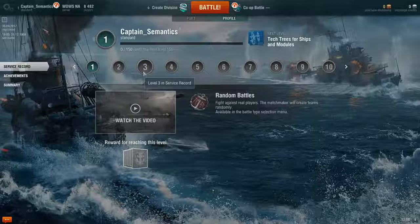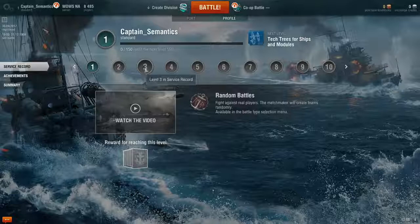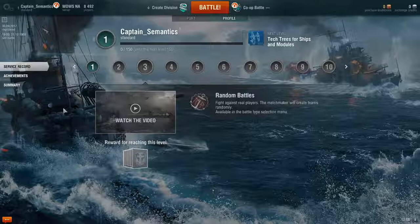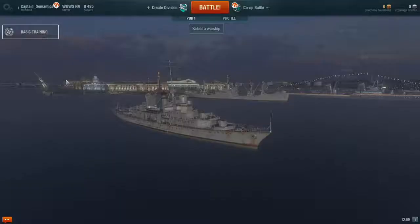At tier 3 is when you get access to the random battles. In co-op, all you're doing is going up against a bunch of bot ships with other people. It's an 8v8 with a mirrored ship selection, so if somebody brings two Eries and an Orlan and a Black Swan, the bots are going to come in with two Eries, an Orlan, and a Black Swan as well.